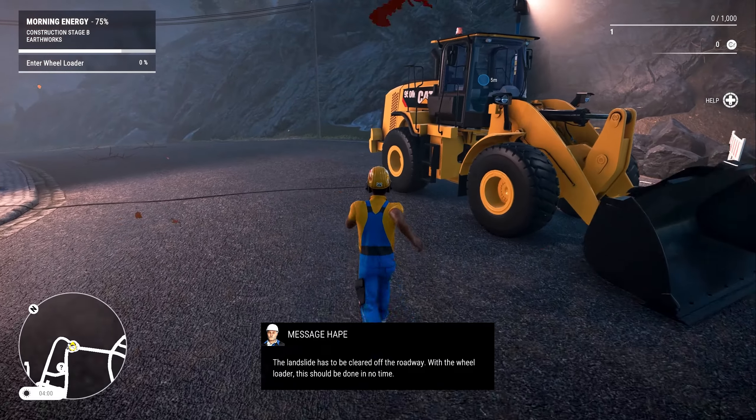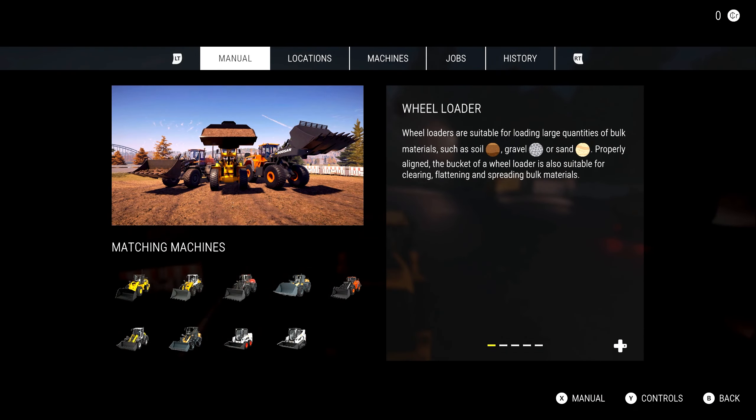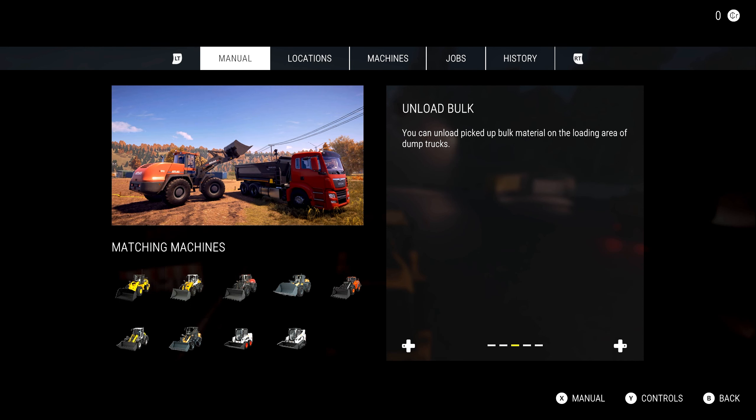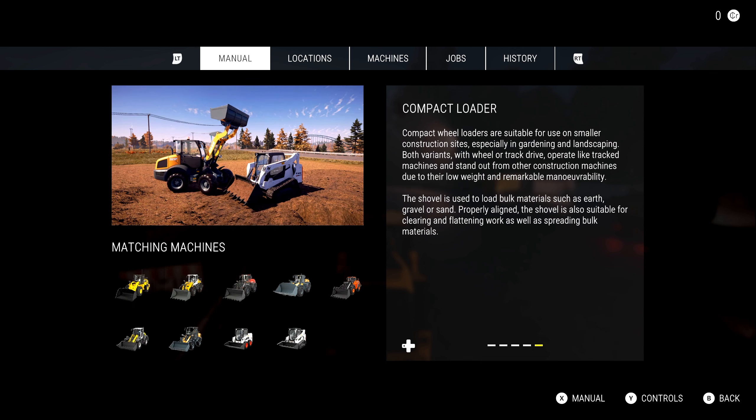Let's head over and jump into the wheel loader. Whenever we jump into a new vehicle for the first time — not just in the tutorial but later in the game — you get this manual pop-up giving you a little bit of information. This is telling us it's a wheel loader, gives us the controls using the right sticks, unloading bulk, how to flatten things down. Useful if you're not quite sure the first time.